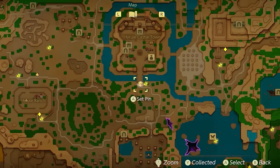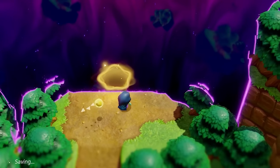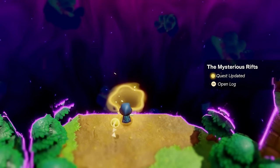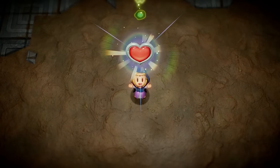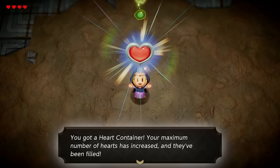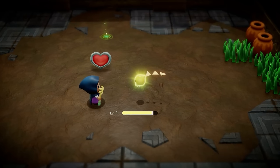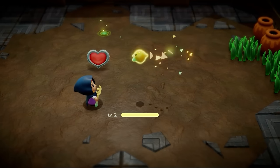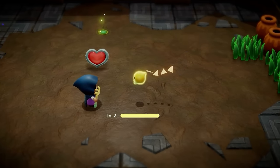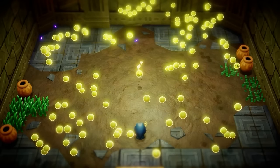We're going to need the map completely open so we can fully explore it. To do that, we need to finish our tutorial dungeon, which, once you beat the boss, will give you a complete full heart, bringing your total up to five hearts. Also, when you beat the tutorial dungeon, Tri gets another triangle, bringing its total to four, which will allow you to echo up to four one-triangle cost echoes, as opposed to the earlier three we had before.